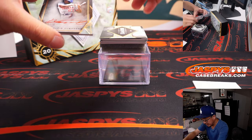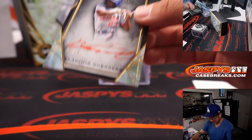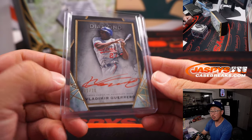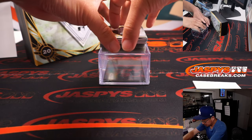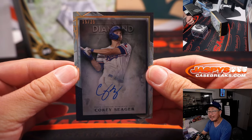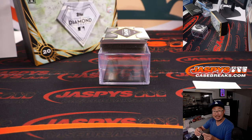Next up is a Red Ink auto — Vlad Guerrero Sr., one out of ten. Expo stuff, of course, goes to the Nationals. The Nationals are a number block team, so that goes to Washington one — and that will be for Carl. Nice. We also got Corey Seager, 15 out of 25, Rangers — that's Rex with the Rangers, picking up the Rangers straight up.